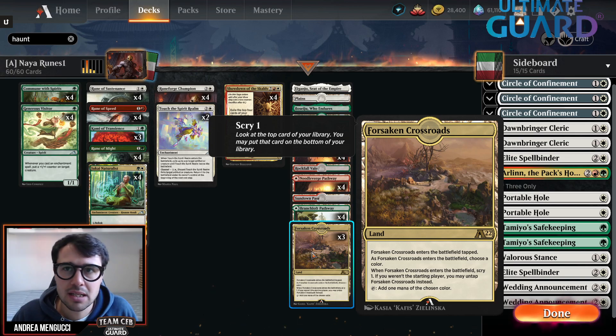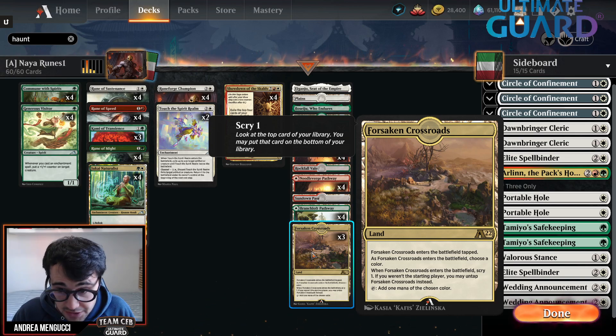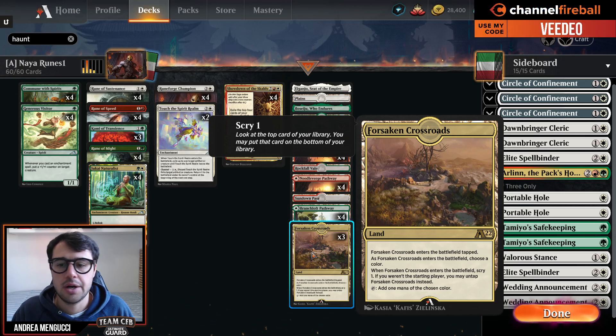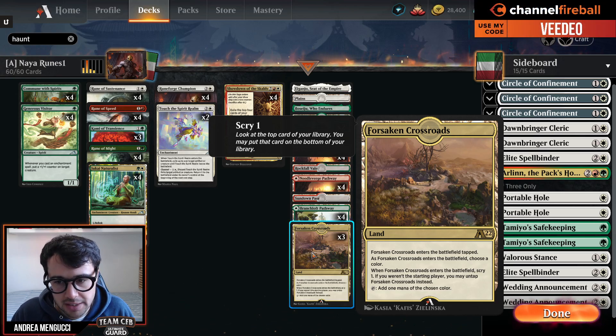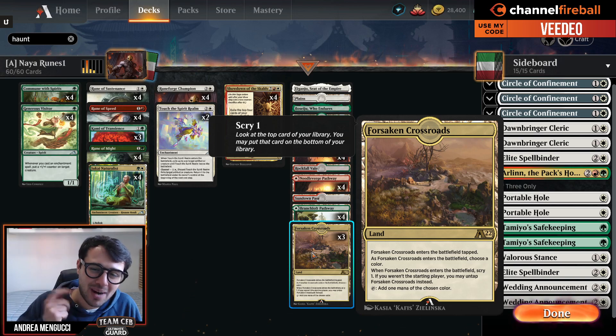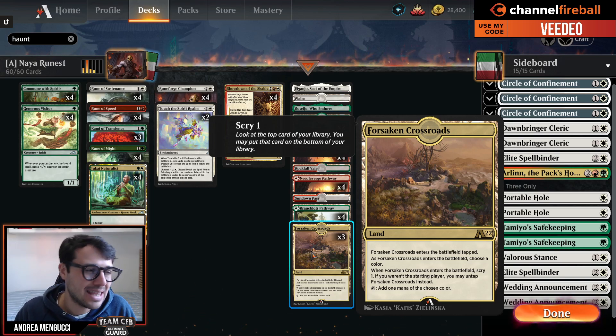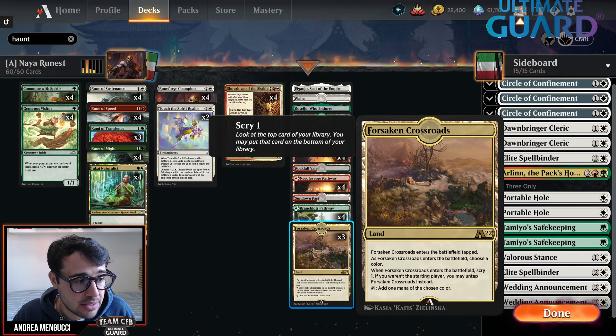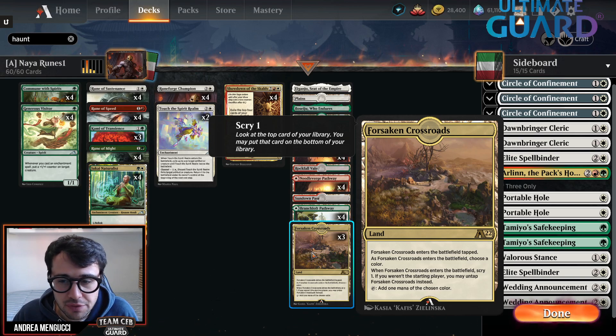There was a time when Alchemy was very strong and busted with Fearsome Whelp, Thalmaraith's Tyrant, Lear, and Key to the Archive - Alchemy was this overpowered Standard. But I think they took a very lazy approach, which was to just nerf the good cards. So now you're basically just playing Standard, but without Lear and without Glasspool Dragon.